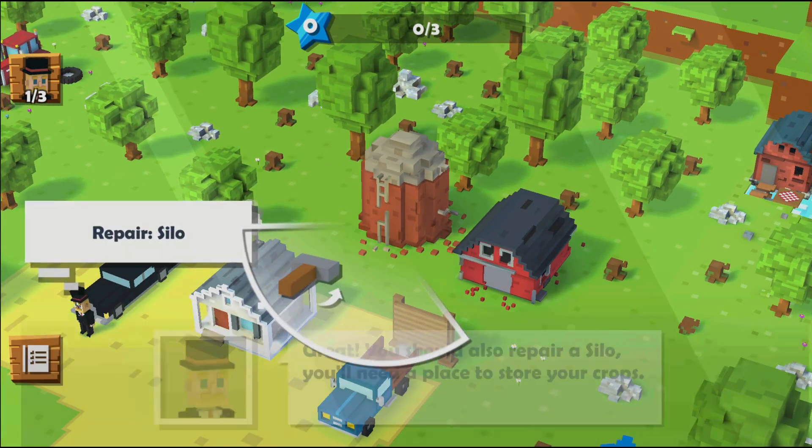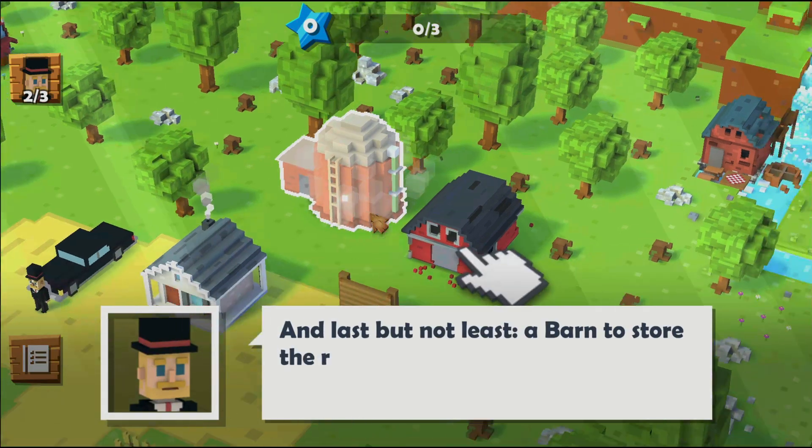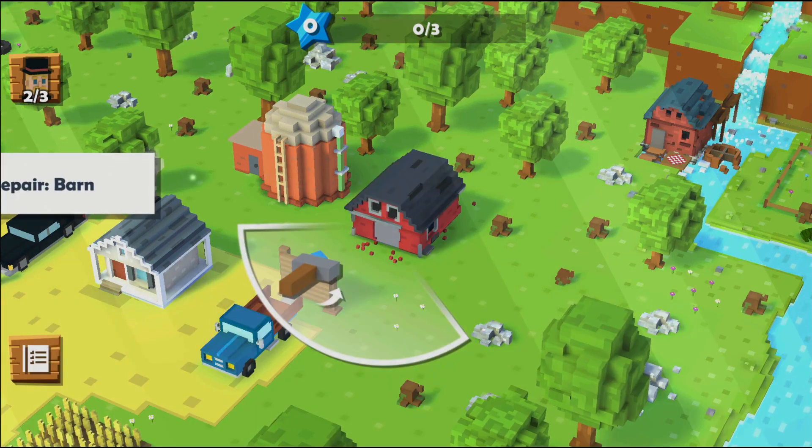This weird rich dude shows up in his fancy top hat and Lincoln, tells you how to get things going, and then he bails on you as some chicken in a truck shows up.